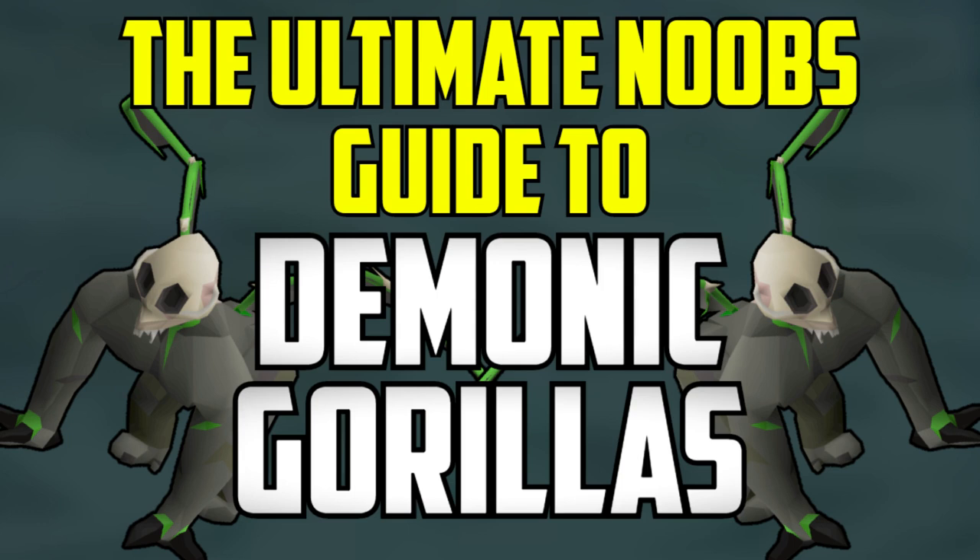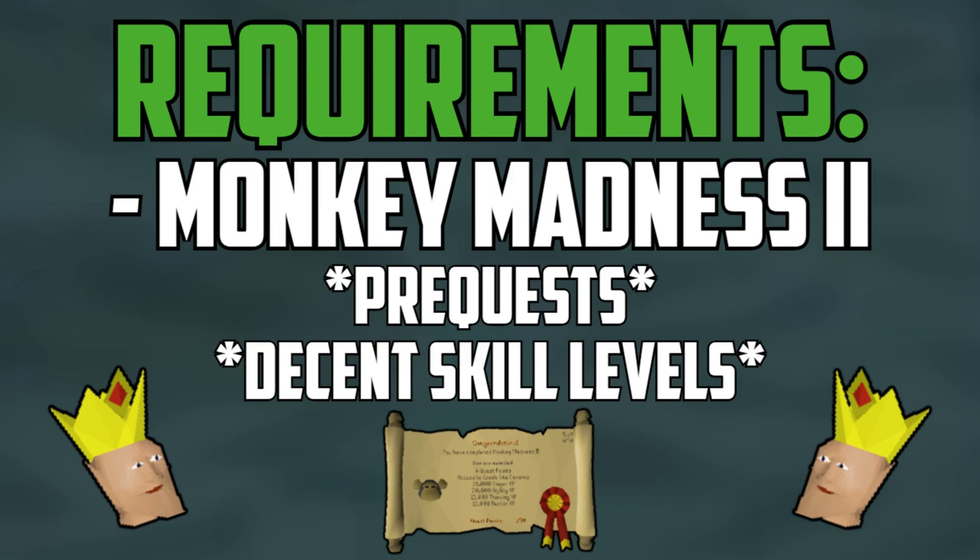Now let's get started with the Demonic Gorillas guide, starting with the requirements. The requirements for Demonic Gorillas are only the quest Monkey Madness 2. This is a high-level quest and it will take many hours to complete depending on how efficient you are, but this quest does also require quite a few pre-quests and decent mid to high skill levels. I highly recommend doing this quest to unlock Demonic Gorillas, and you will also unlock other things as well, so if you haven't done the quest yet, go do it now and come right back to this video.